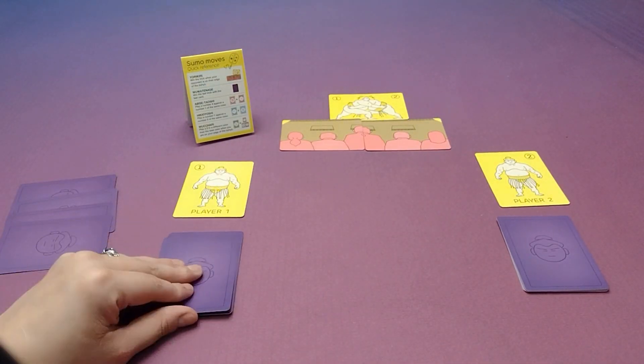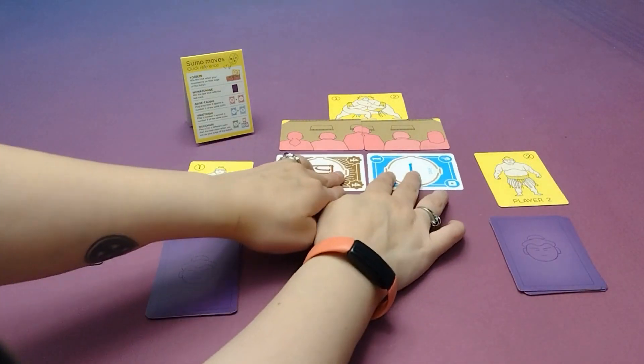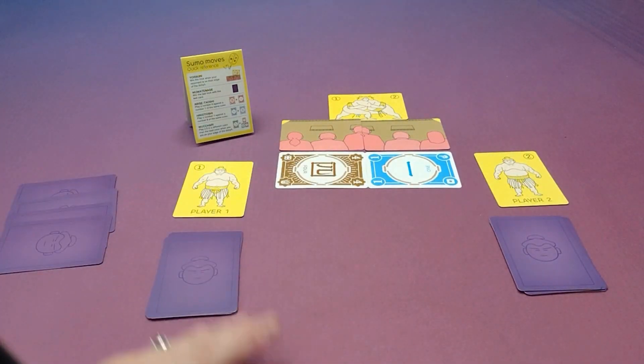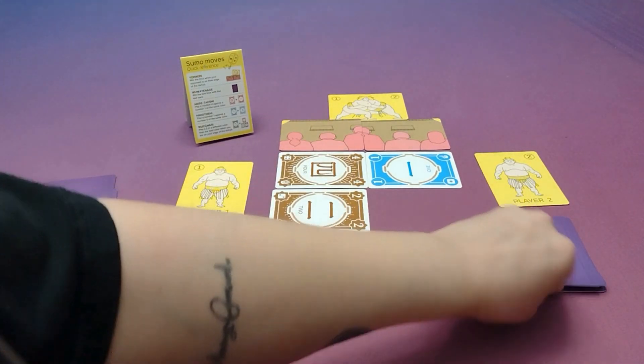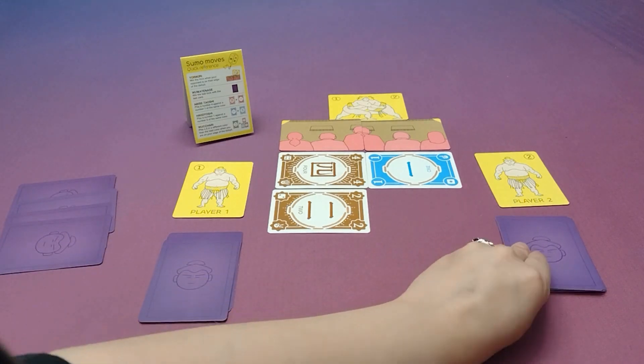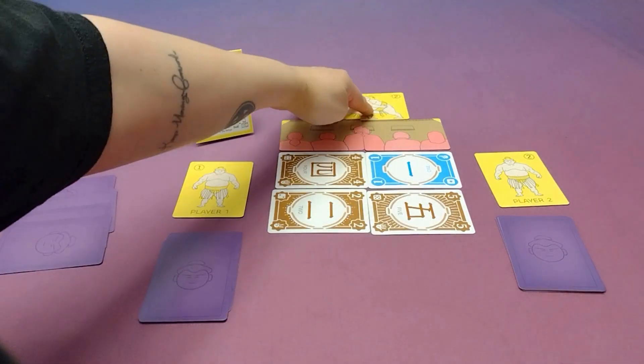The first thing players are going to do is simultaneously select a card and play those to determine who will play first. So with the higher number, player one will play first. They might play this brown 2, and if a player can follow suit, they must. So this player might play the brown 5, which means they've won the trick.